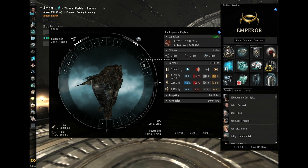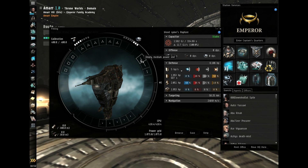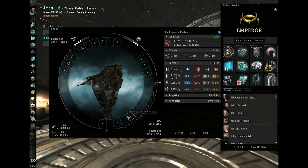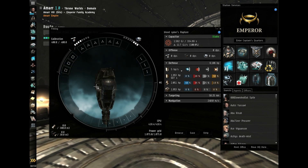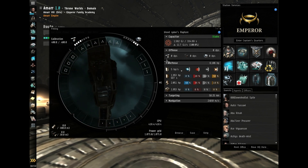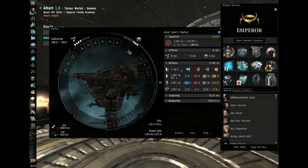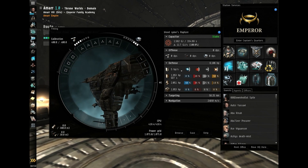Mid slots are usually for shield tanking and warp scramblers, webs, EWAR, stuff like that. Lows are usually for armour tanking and damage mods. Now the Rupture isn't a very tanky ship once you add in damage mods and PVP equipment, but we won't be worrying about PVP equipment today since this fit is for PVE.